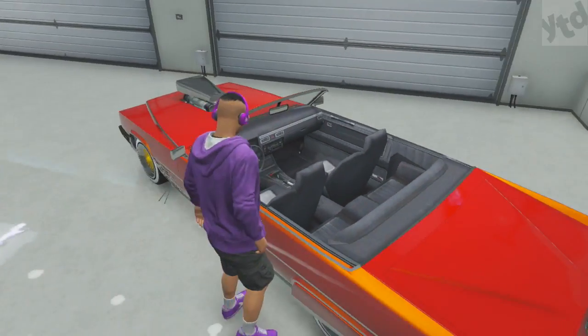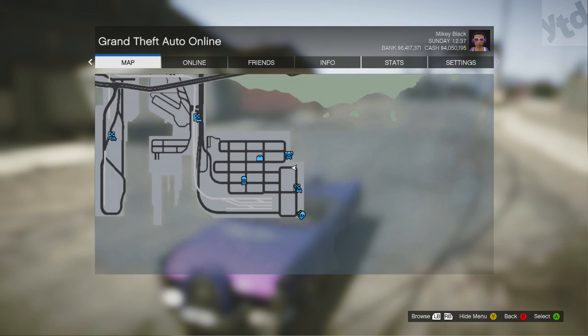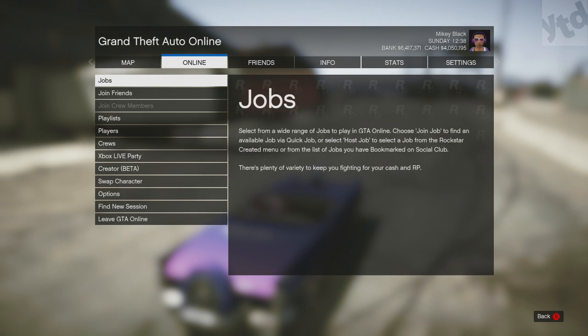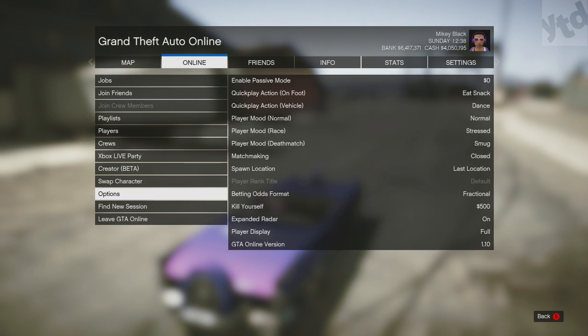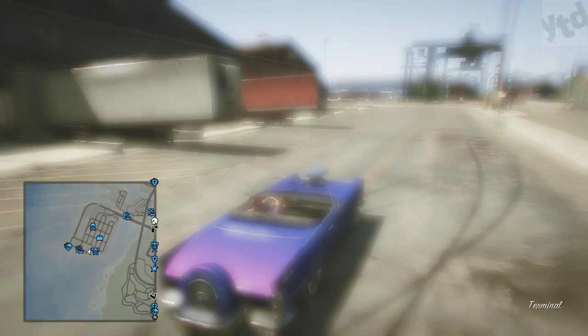It's pretty rare, you don't see it cruising the streets very often. So as with most rare cars, you want to do this in an invite-only session, set it to last location, and just back out to single player then back to multiplayer. If you don't see the car there, just keep doing that back and forth.